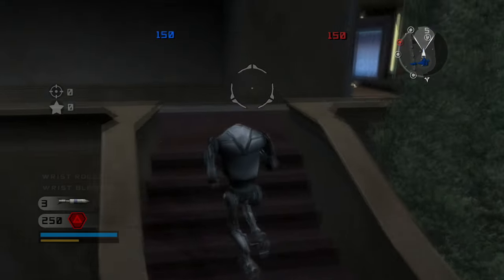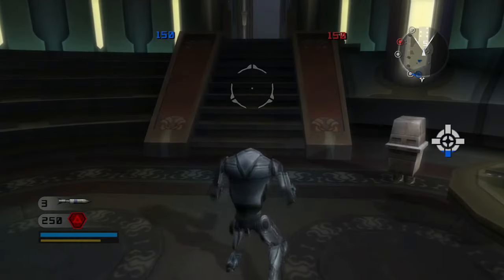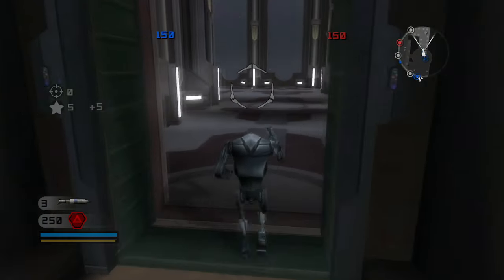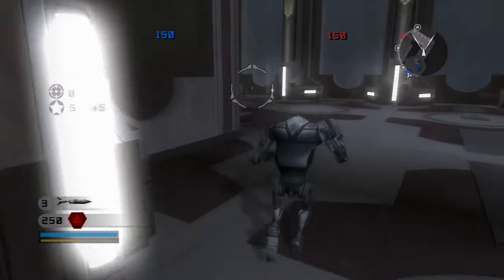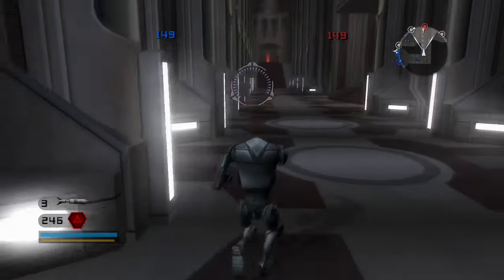When spawning as the Droids or the Rebels, the first thing I do is go straight towards the War Room. It's the easiest command post to take because it's the quickest one you can get to. You can leave the Veranda to your allies or even the bots, because the Clones are not going to go after it — they don't really have an option to go after it.